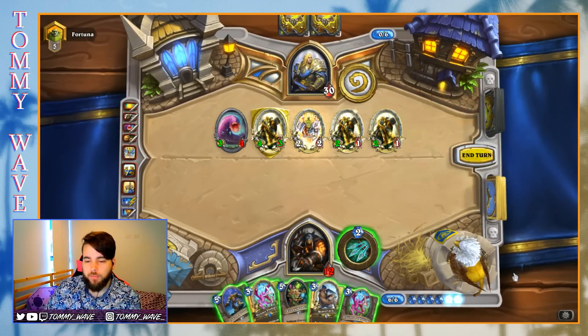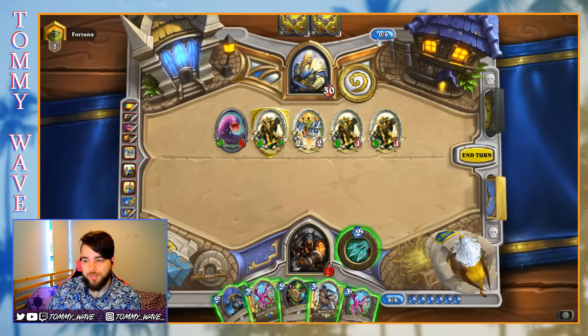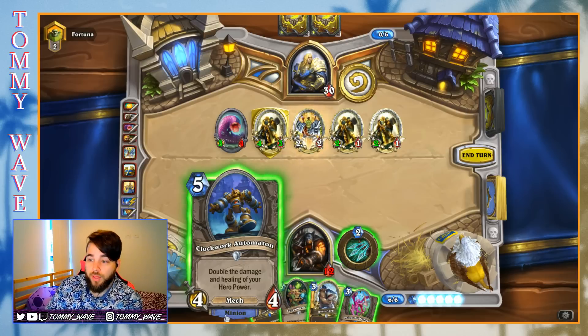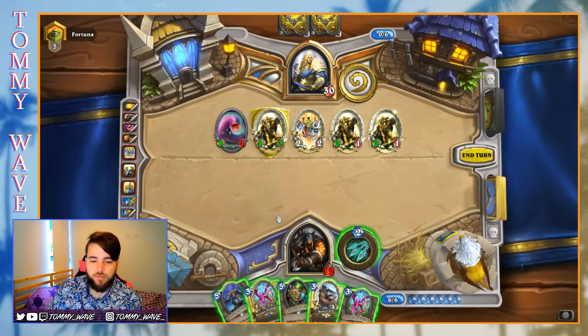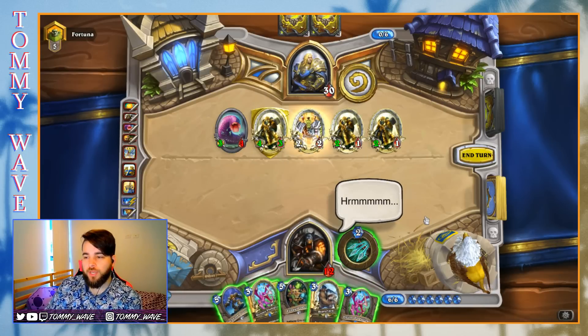Pretty consistently in this kind of matchup we're going to get to turn four, five, six. We're going to look at their board which is bigger than ours, look at their hand which is bigger than ours, and the cards in their hand are very board-presence-orientated. We get to play the Automaton and it might stay around another turn if we have board presence — otherwise it's really just five mana for three damage, which is a pretty bad rate. I don't think we're getting this one unfortunately.